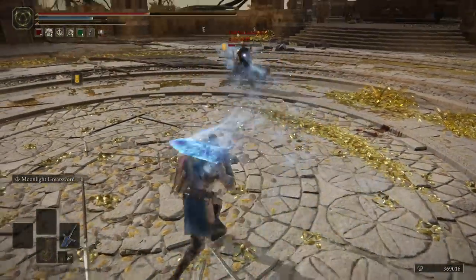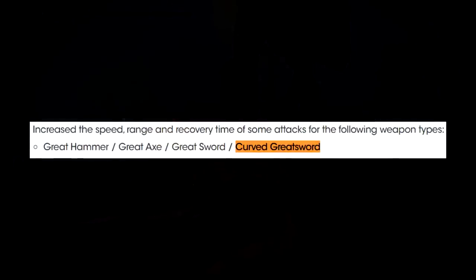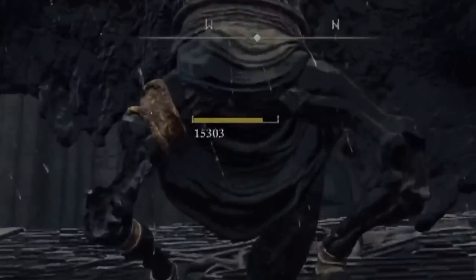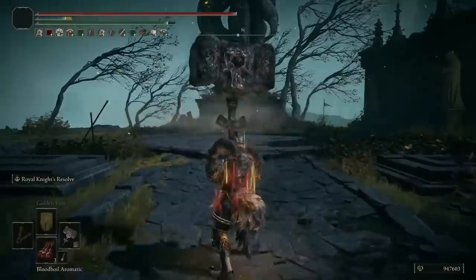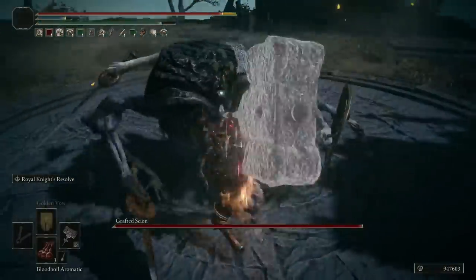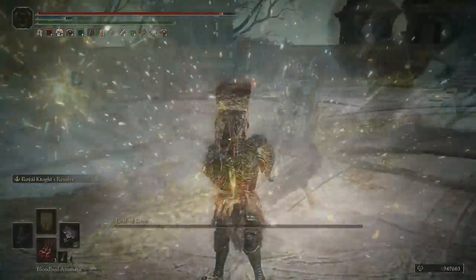With that said, let's start at number 10 with Giant's Crusher. This weapon deals the most damage in one hit and as such it's one of the best weapons in the game. In our current patch 1.09, colossal weapon scalings were improved, although this is technically unaffected because you can't take an S scaling strength weapon and make it higher than that in Elden Ring. However, this weapon type has definitely benefited over the last patches where poise has become much more relevant.